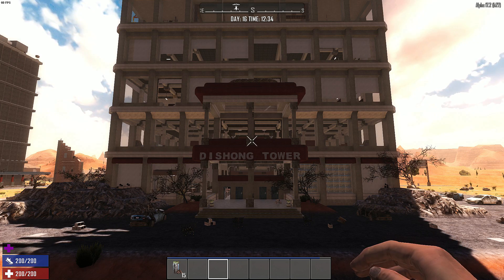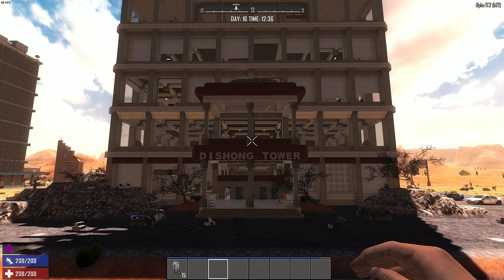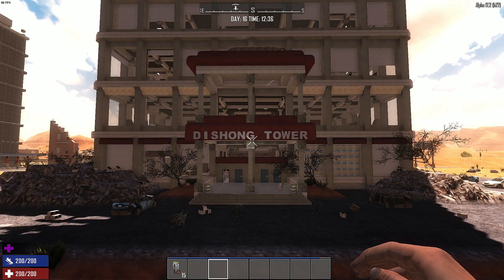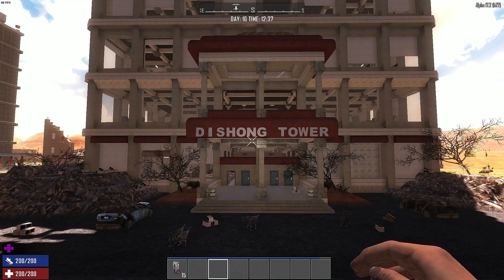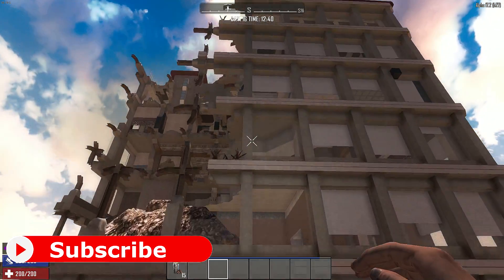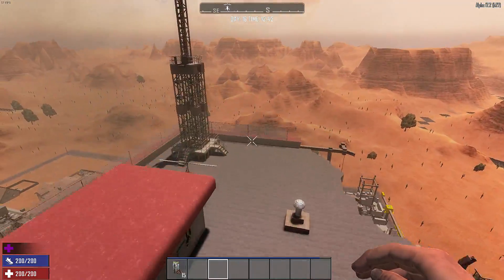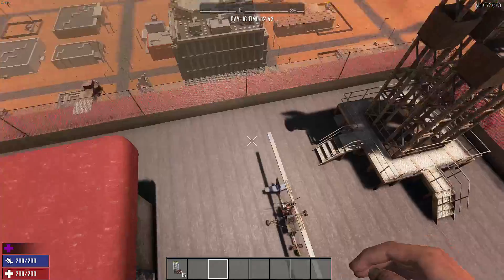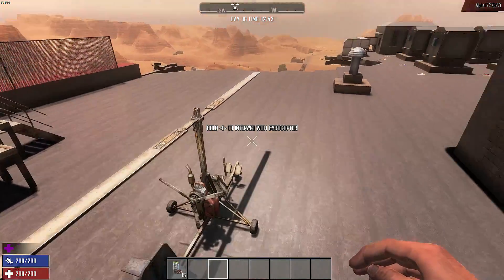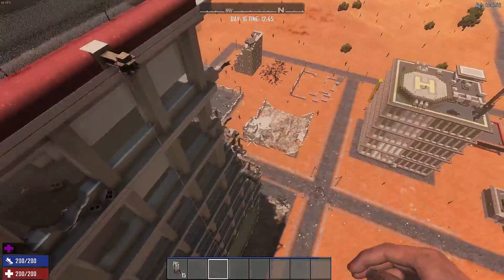This time we're not doing a clearing challenge of just trying to make it to the top of a building without dying. We decided to ramp it up because that was clearly not challenging enough. So what we have here is an unmodified DeShong Tower, and at the very top, right outside the window from where we'll make our escape onto the roof, we have a gyrocopter that is fueled up and ready for an escape into the wild beyond.